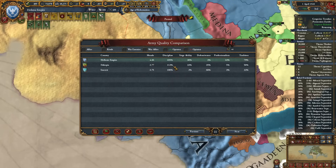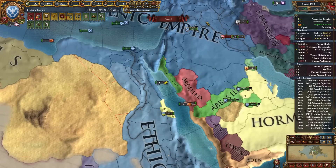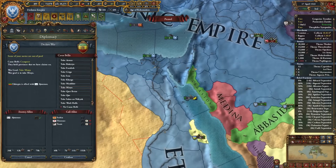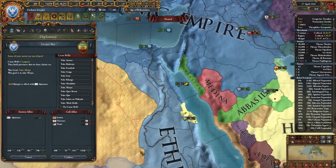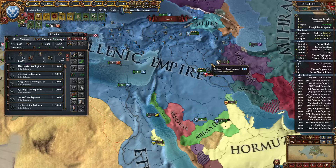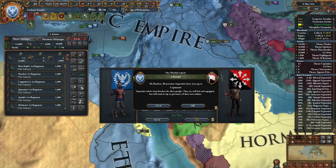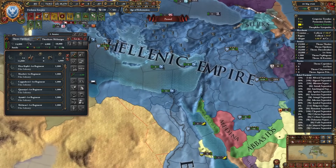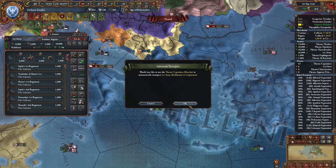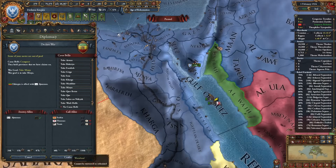They have a bit more discipline but we have other modifiers: shock damage received minus 15% and additional 10% shock damage from Zeus, so we're definitely much stronger. I want to make sure they don't get any other alliances while I get my troops nearby — I'll declare a bit earlier. Let's get this rebel army gone first. Our golden era ended and we have more rebels. Deal with the rebels now. Now is the perfect time to declare.